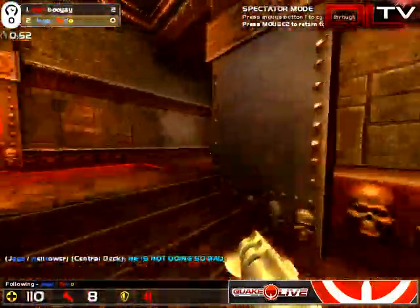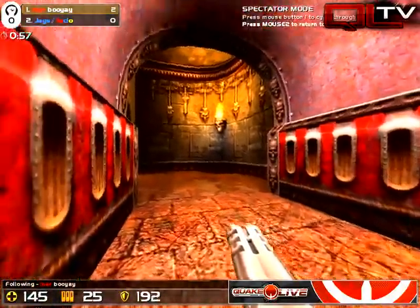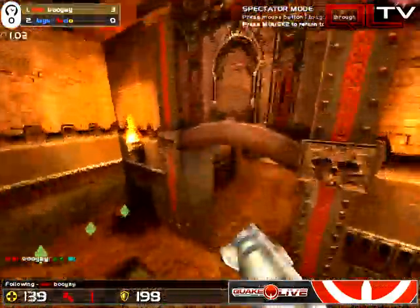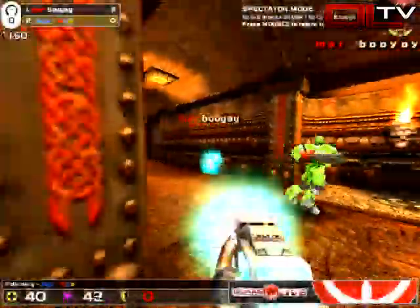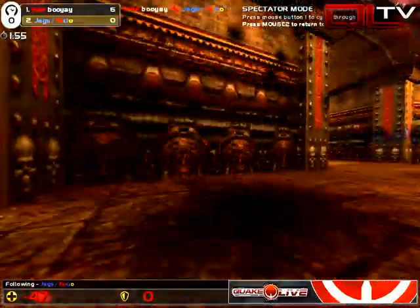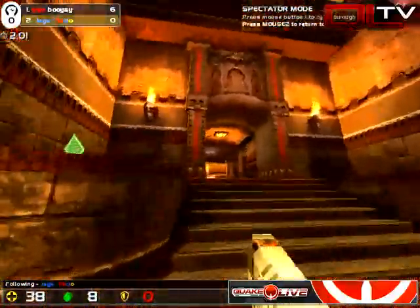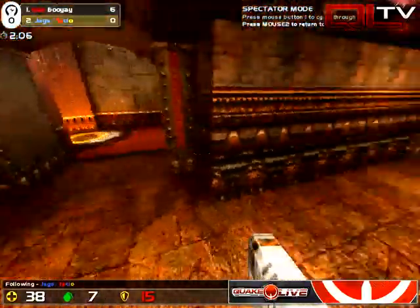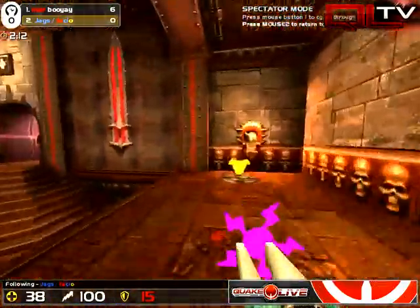Wow, that is incredible. I expected Bouye to get control, but to have it within 40 seconds — that's kind of scary. Now, this is one thing I'm noticing: Fastio is not strafe jumping, he is bunny hopping. And in Quake 3 and Quake Live, bunny hopping is a pointless, pointless endeavor. You need to learn how to strafe jump. This is not Counter-Strike, this is not Battlefield 1942. Movement is really key here.